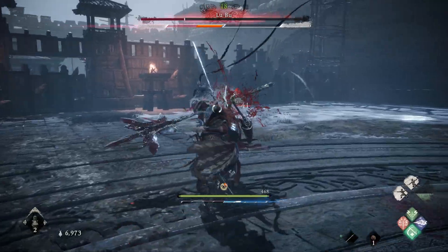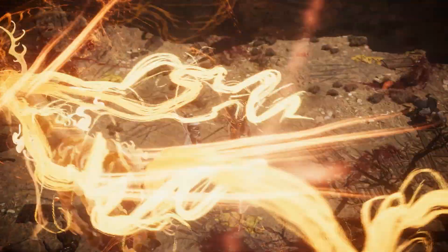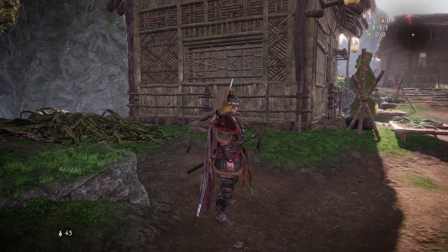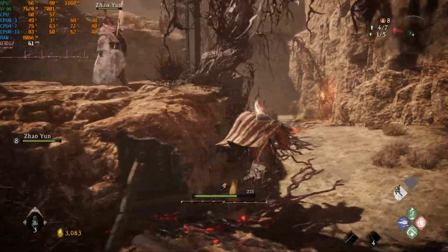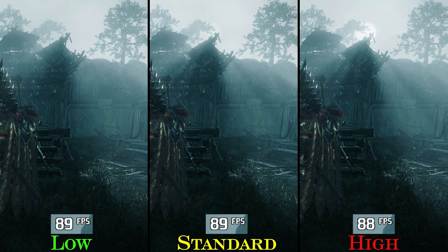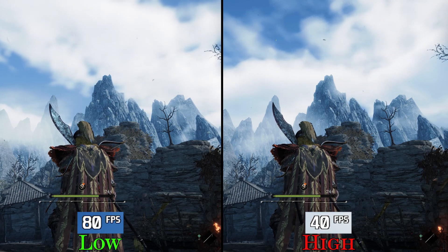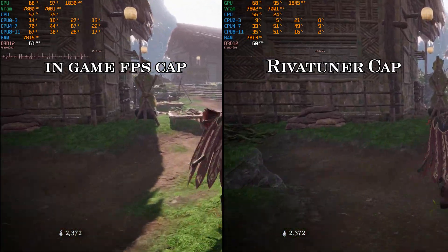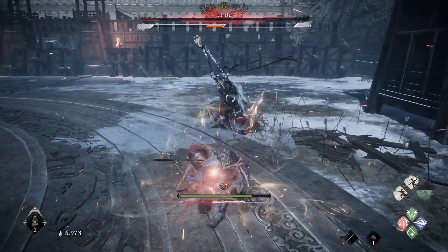All in all, the PC version of Wo Long: Fallen Dynasty is terrible. It suffers from many visual and performance issues — from the poor lighting system and bad visuals in general, to shader compilation and traversal stuttering. Graphics settings don't scale very well on the performance side, except for volumetric clouds. Lowering that setting combined with an external FPS lock is necessary to get the best and most consistent performance.